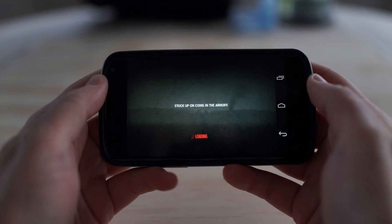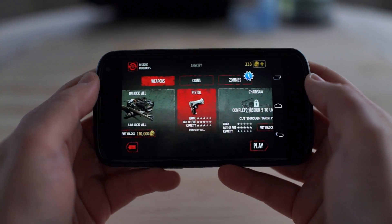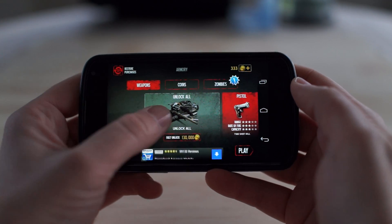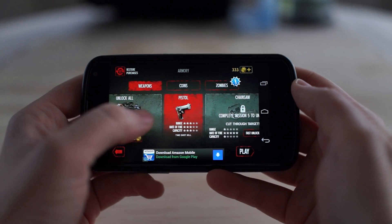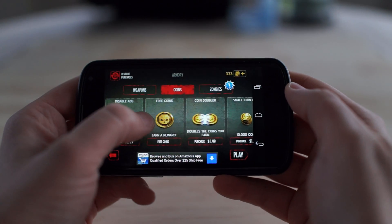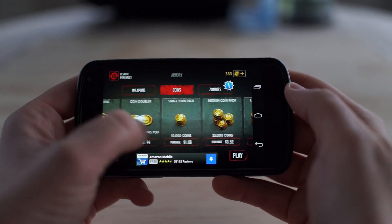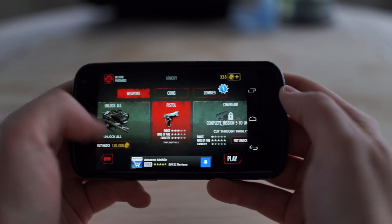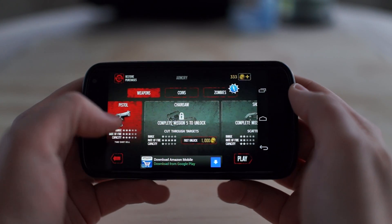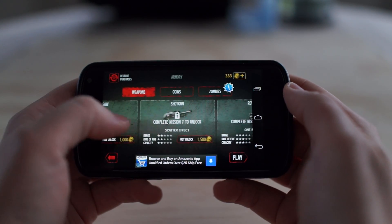Let's go to the armory — maybe I can buy something cool. Stock up on coins in the armory. A hundred and thirty thousand to unlock everything — what the heck! You better believe you can buy more coins for real money. $1.99 will get you double coins — that's not even that much. $1.08 you can just get 10,000 coins, which is kind of cool. But it's going to cost some money if you want really crazy stuff. Complete mission 5 to unlock some of these other ones. Increase your rate of fire — it's a chainsaw, it's a shotgun. Pretty cool stuff.